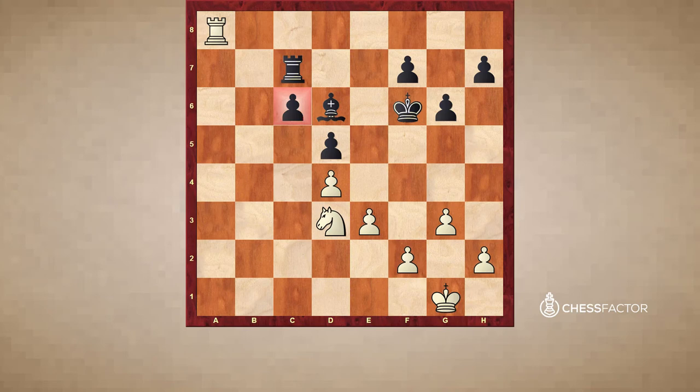So White needs to create a second weakness. Now it's time to think about how we can create a second weakness here. If you want to play the move g4 in order to fix the h7 pawn as a weakness, then you have found the right solution — and this was played in the game. g4 is very strong because if White does not play g4 then Black will play h5 and should comfortably hold the draw. Also after g4 it's not that Black is lost, but his defense becomes a lot more difficult because of having two weaknesses on two sides of the board.